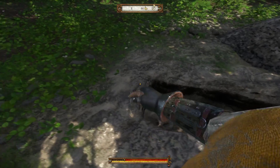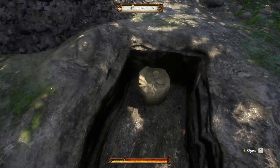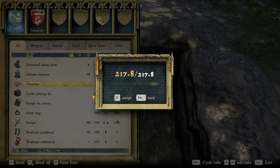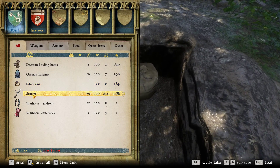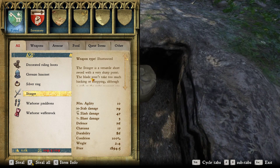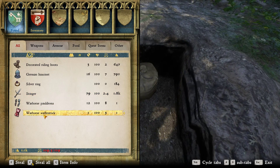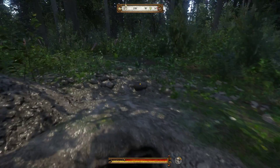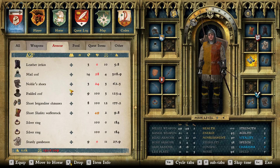You do need a spade to dig in the grave. You dig it up — which I've already done — and then you open it up, and here we are. A groschen. Lucky playing die. Recipe for poison. A unique sword, it seems. Let's take all these. Transfer this to my horse. I'll worry about equipping all this stuff later.